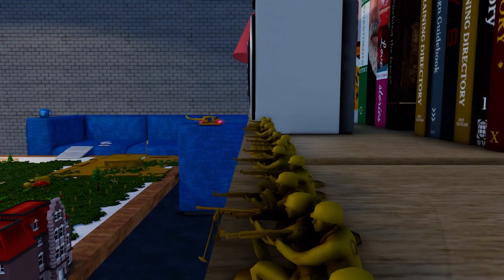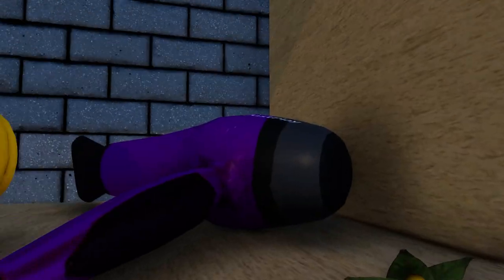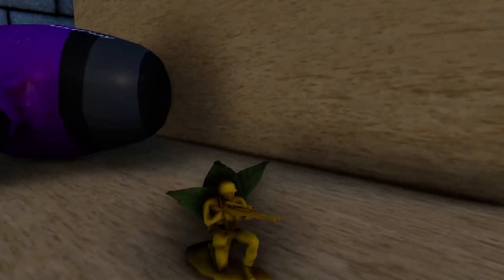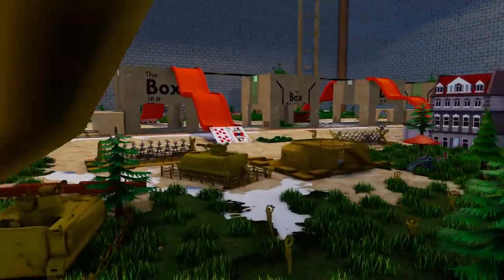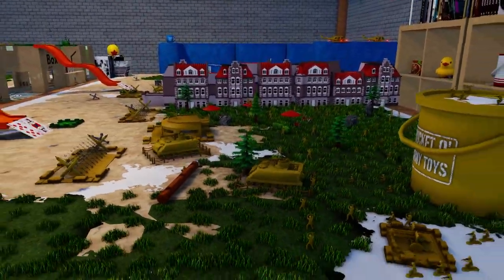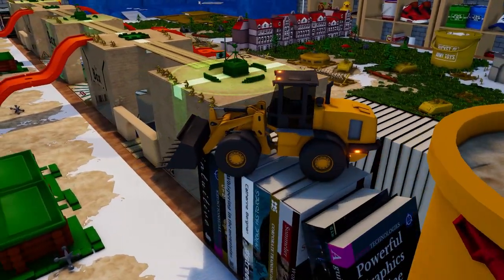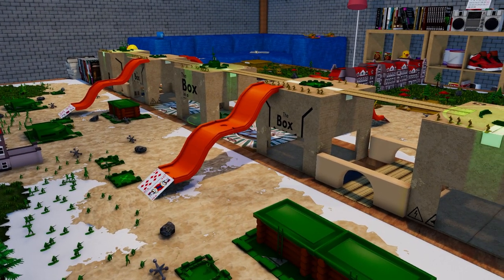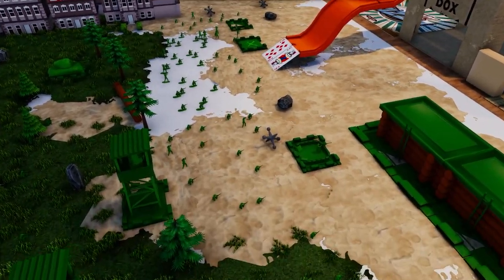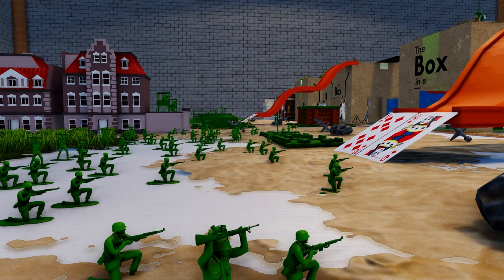We've got riflemen, a bunch of machine gunners, some Huey helicopters over there as well, and just to top it off we've got some little tan snipers sneaking their way into the toy shelves right here next to the rubber duck. The objective for the greens is to destroy the tans and the objective for the tans is to destroy the greens. This is toy box mode — we can literally make whatever battle we want across any map, as well as place down custom units, custom buildings, custom toys, and all kinds of different things. We can save them and share them on multiplayer.